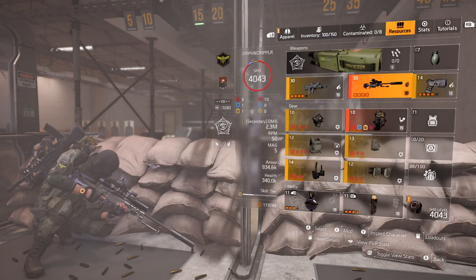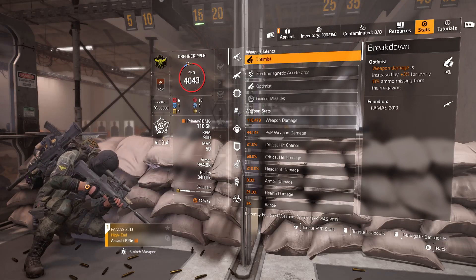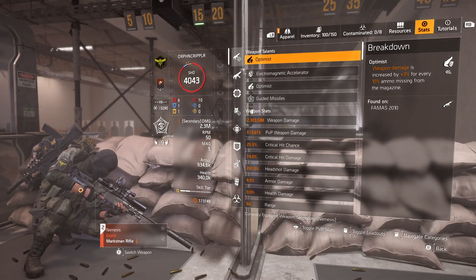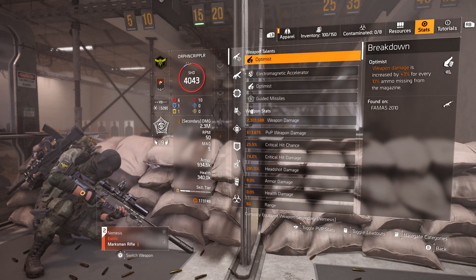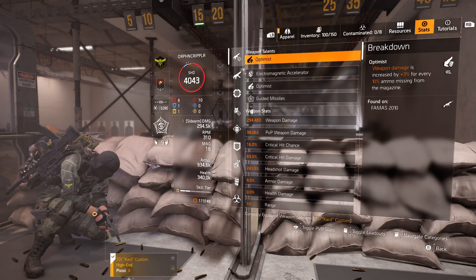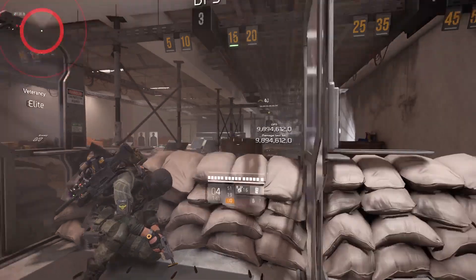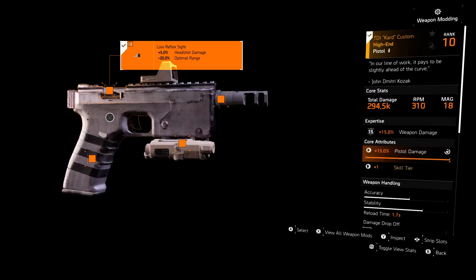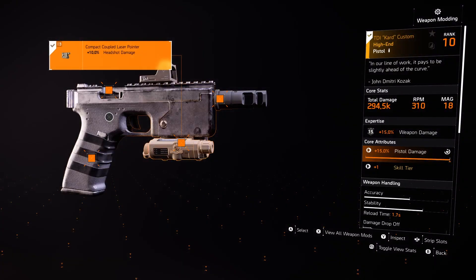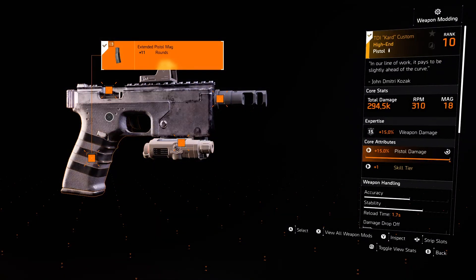Let me go over the stats for these weapons. For the FAMAS: 21% critical hit chance, 69% critical hit damage, and 210% headshot damage. For the Nemesis: 25.5% critical hit chance, 74% critical hit damage, and 281% headshot damage. For the TDI card custom: 16% critical hit chance, 69% critical hit damage, and 243% headshot damage.